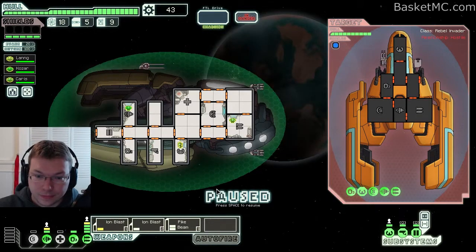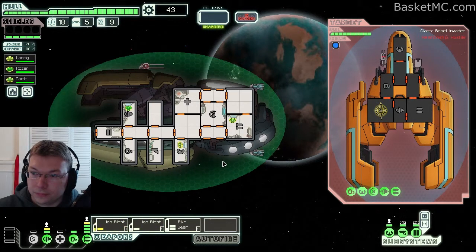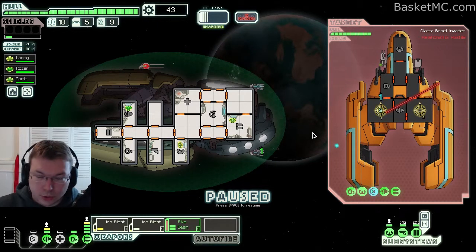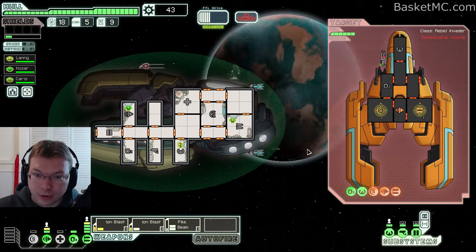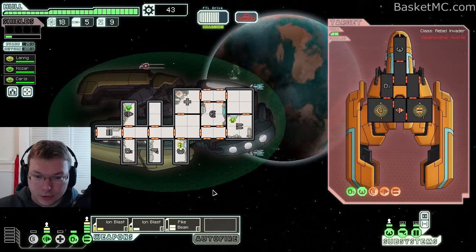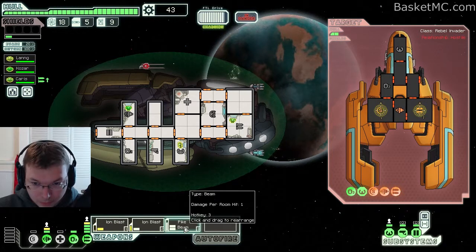Let's intervene — shields, then weapons. Something missed. Their shields are already down — we're going to take some damage I think. No, good job. Just keep him disabled with no shields and then this pike beam slowly hurts him.